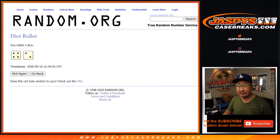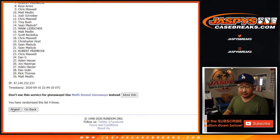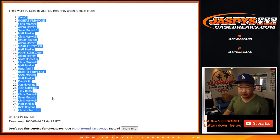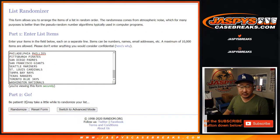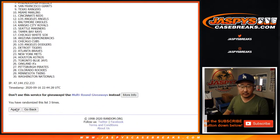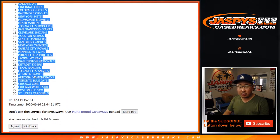Four and a two, six times for each list. After six times, we've got Dan all the way down to Chris. Four and a two, six times for the teams. And sixth and final time — Pirates down to the Cardinals.